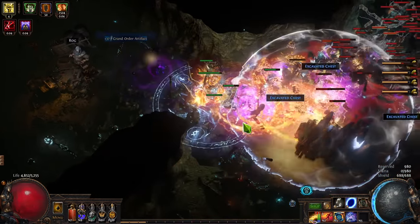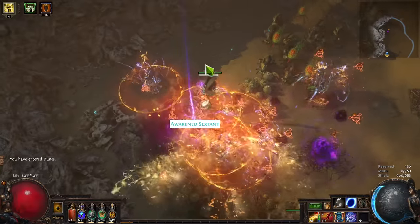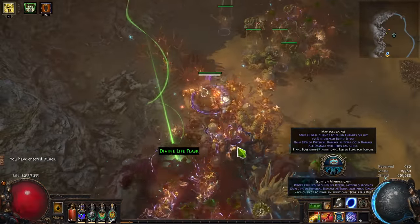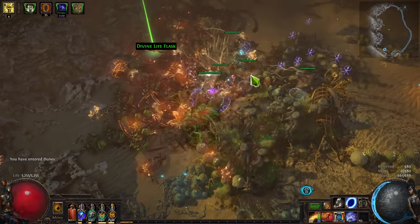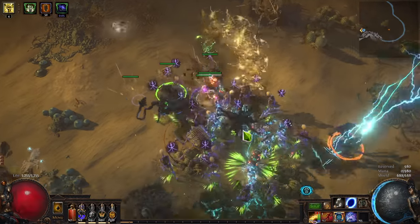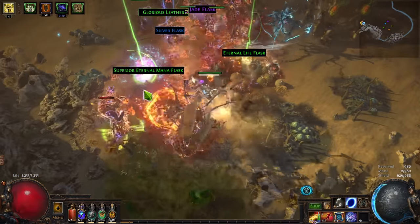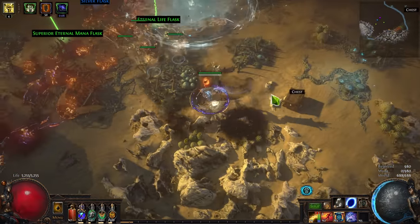And then finally, why Legion? Well, like I said before, I've been clearing with Ignite Prolif anyway, and historically Legion does really well when you can clear easily. Plus, I wanted to test the new chest stuff, and so far I haven't been disappointed. I've been surprised at how good the rewards are just from doubling up on the chests. Plus, all the duplication nodes are much easier to grab than they were previously when I really wanted to be invested in Essence.